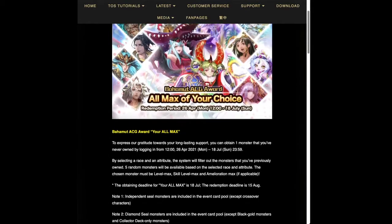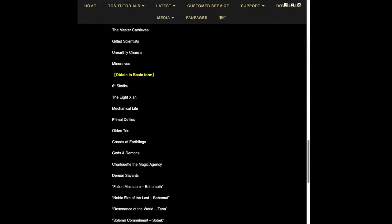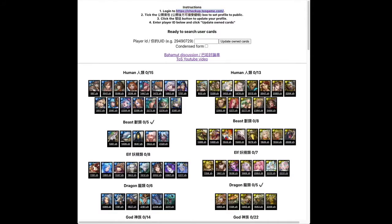First off we'll start with the All Max, which has already been out for a little bit, but you'll have until the 18th of July to choose your All Max. The All Pins are the same as last time, but there's actually a really good tool for this. This screen is the All Max chooser made by a guy who is really dedicated to the All Max. He made this tool — I'll put the link in the description if I remember — and the way you use it is to go to the checkout first, set your profile to public, update the profile, and then enter your UID.